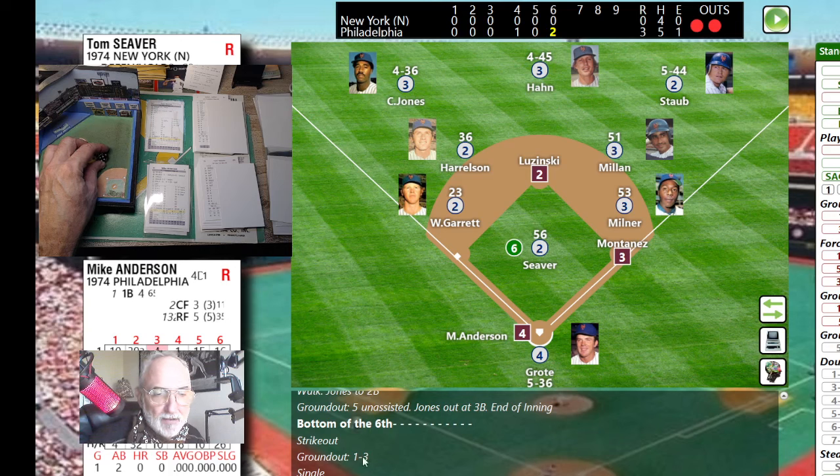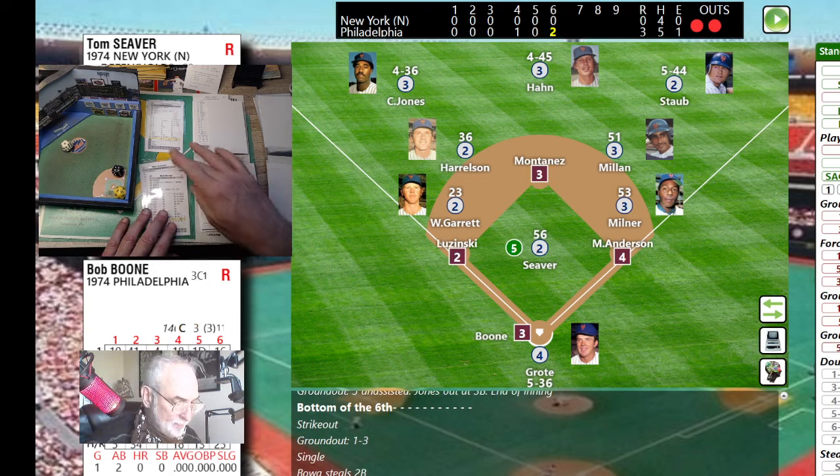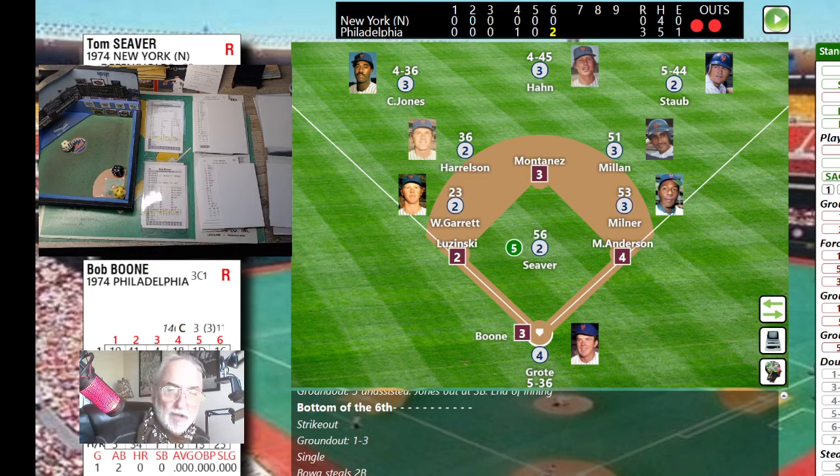Siever struck out the first two batters but then allowed a single, a double, and two singles — four consecutive hits. Mike Anderson up — roll is 41, ball four. Siever is going to get a visit from the pitching coach. Bob Boone up — bases are loaded. Siever's gotta work himself out of this predicament. Luzinski at third, Montanez at second, Anderson at first.